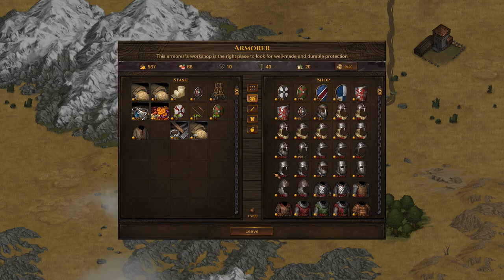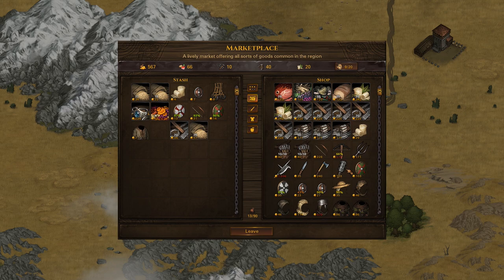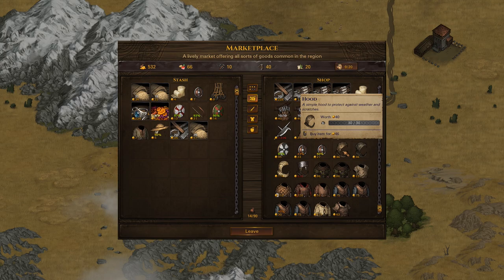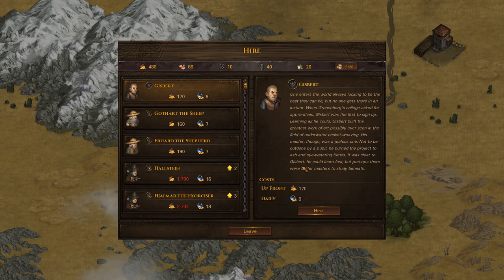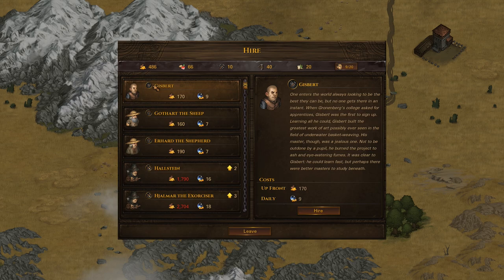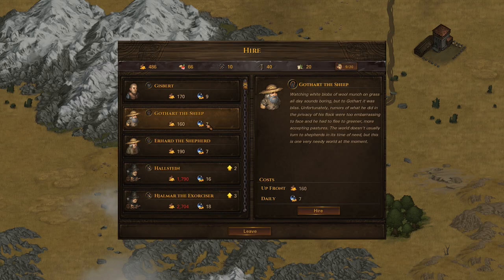We need one more hat, maybe even two more. The guy in the back could use something cheap. Minus two maximum fatigue — it's not exactly amazing but it doesn't affect any stats other than armor, which is what we want for our ranged people. We have 532 gold left — not a whole lot. Let's go for something cheap, just a regular hood. I don't want to go overboard because we'll probably have to hire more people. Let's check our potential recruits — a Shepherd apprentice for 160, requiring 7 per day. Let's grab this guy.